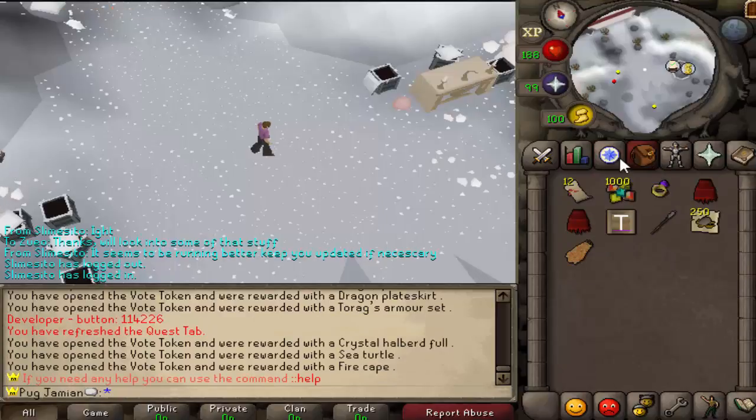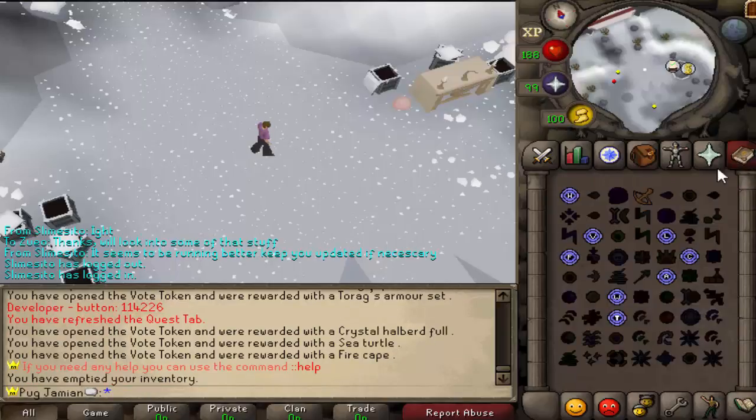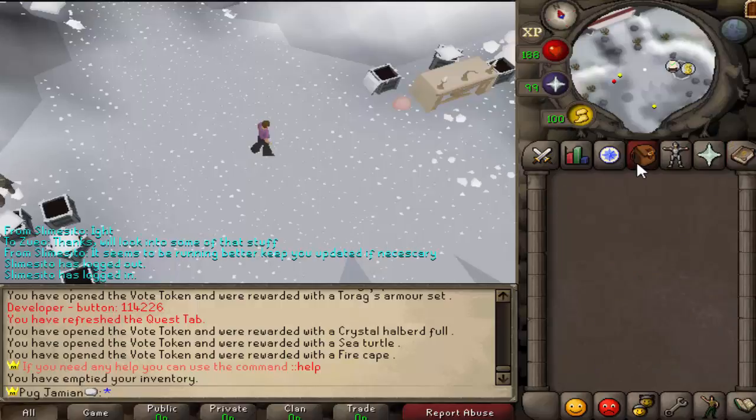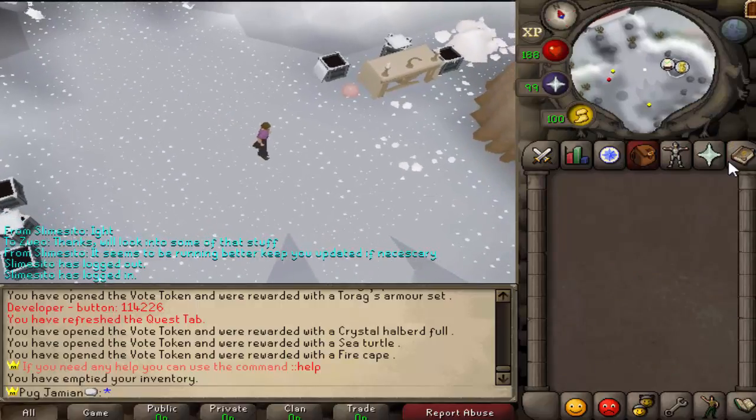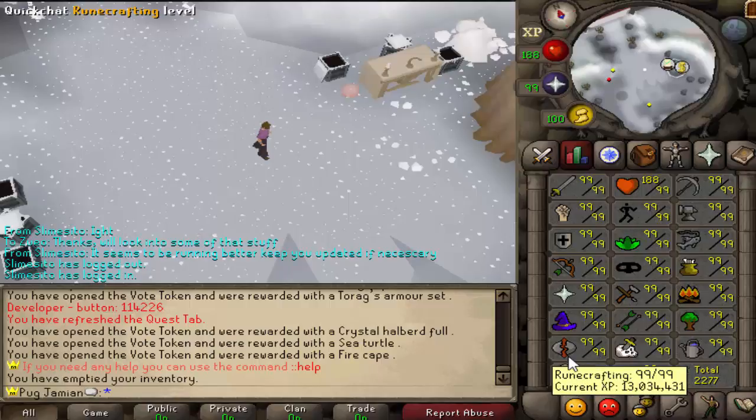And then we have the Sinister Chest. Let me show you the full process of how to make a Sinister Key. This has been coming up a lot. I did leave a note on the update post telling people how to make them, but I'll properly show you now. Step one: you're going to need 99 Herblore. Step two: you're going to need, I think, 10 Inventions.